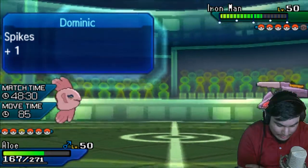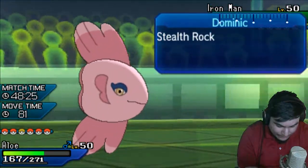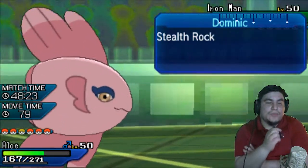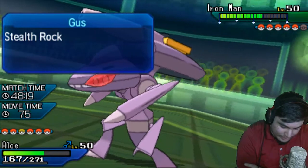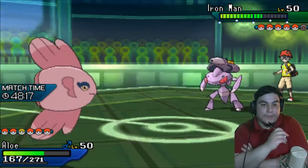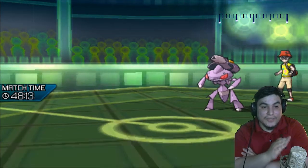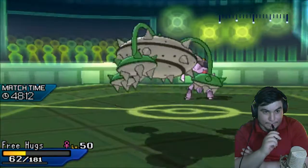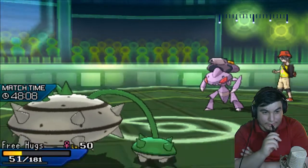I think that means I almost have to go into Mamoswine here. Flamethrower is neutral, Bug Buzz wouldn't do as much I don't think, and with getting the wish back, I think this is going to be the best play for me. Actually, he has to click Thunderbolt so I can go into Ferrothorn here. I have to click Ferrothorn here — this could be super risky but the payoff could be huge.